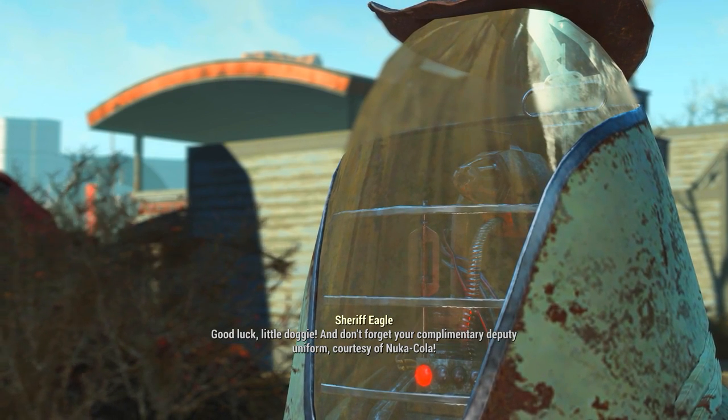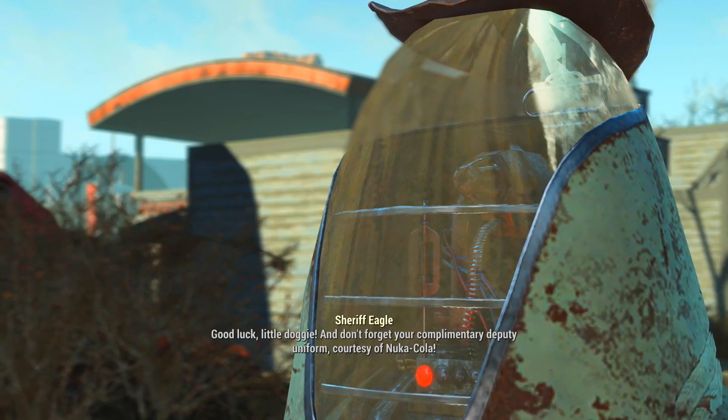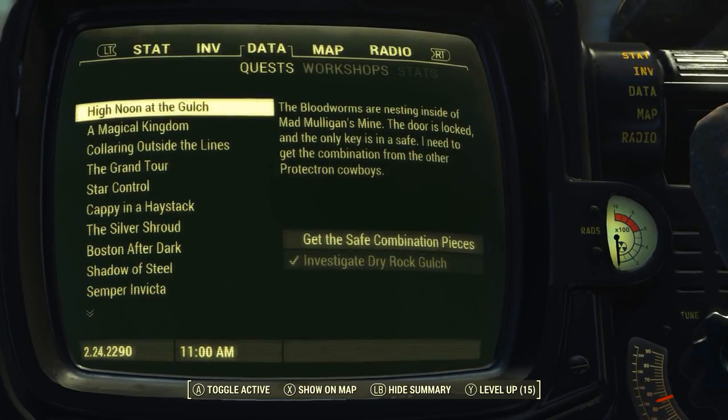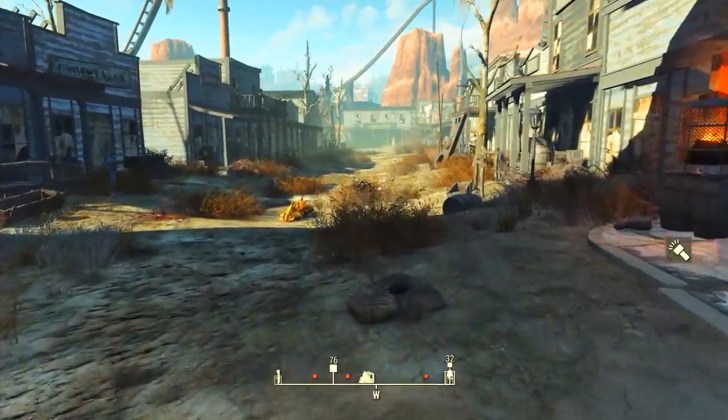He says his three robot companions will each have a third of the safe code you need to get the key to open Mulligan's Mine, which is part of the main quest. After speaking to him we'll get the quest High Noon at the Gulch. Once we get that quest from Sheriff Eagle we want to walk down the street.